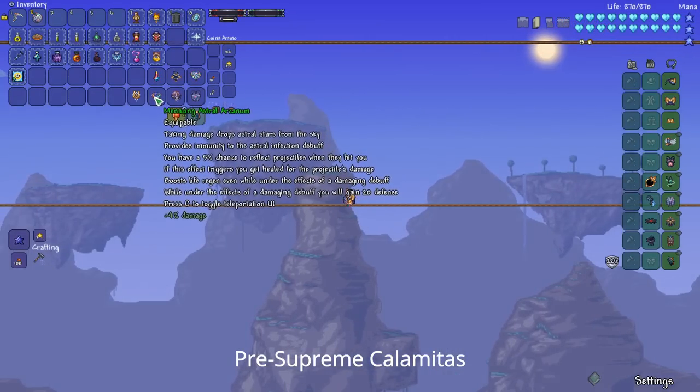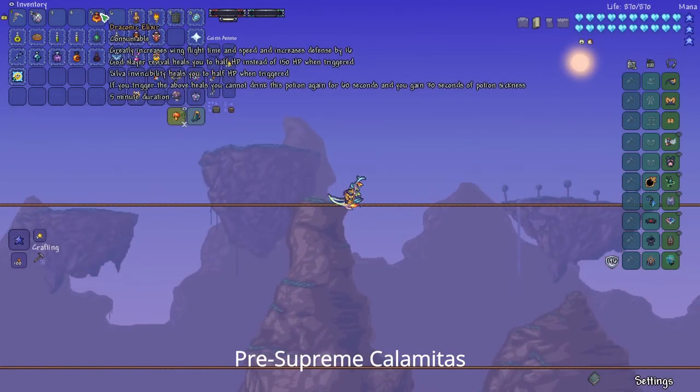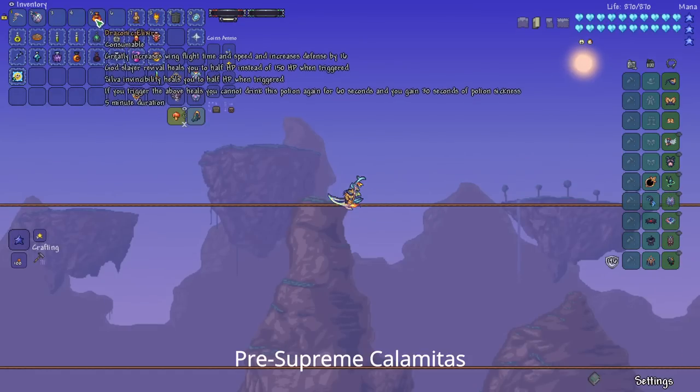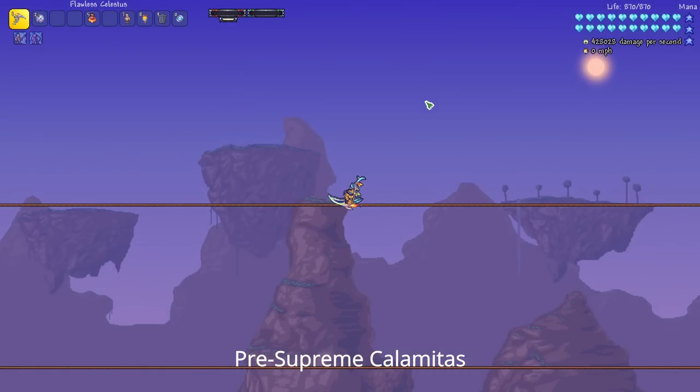Another item to consider for the Supreme Calamitas fight is the Astral Arcanum — it does a nice reflect of a projectile when it hits you and will heal you for the projectile's damage. The main other thing to do to prepare is craft your highest-level healing potions and the Draconic Elixirs, because that's another potion you should be using during that fight. Make sure you've done all your consumable health upgrades, and you will be ready to fight Supreme Calamitas.